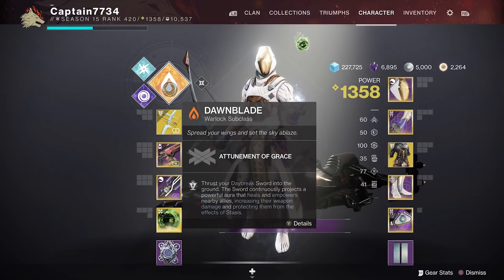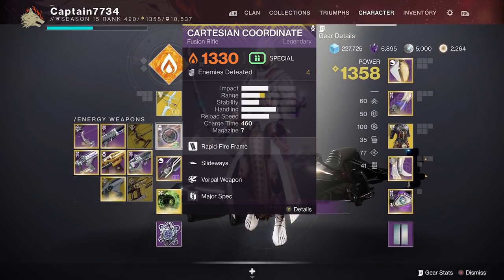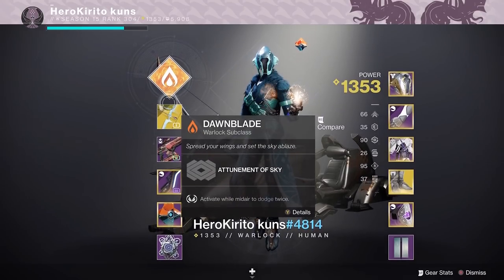I ran Warlock Well to keep us alive at some of the tougher parts of the nightfall. A bow for overloads and sniping from a distance. I also had a fusion rifle for unstoppables. You can use any fusion or linear — I prefer the Cartesian because of the range and the damage. Make sure to have Major Spec on it as well. Finally I had a sword for the boss.